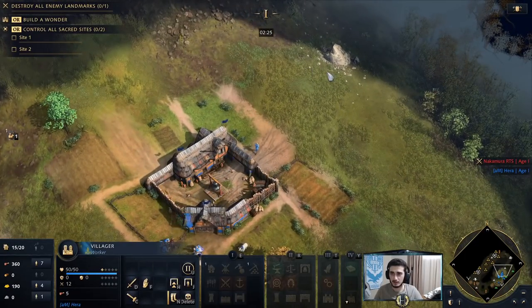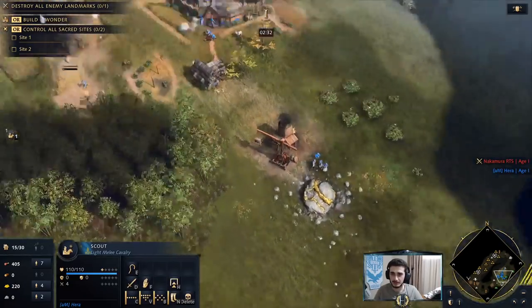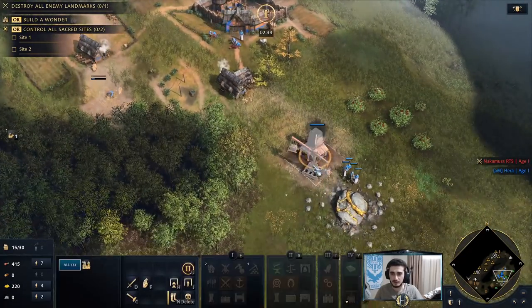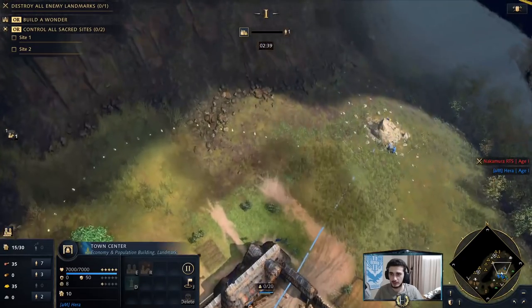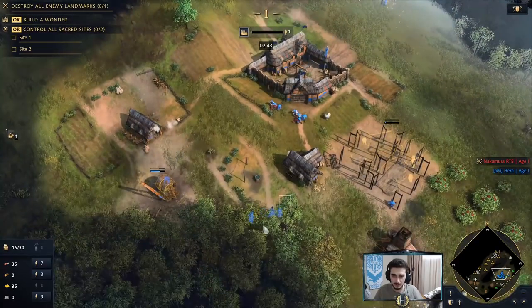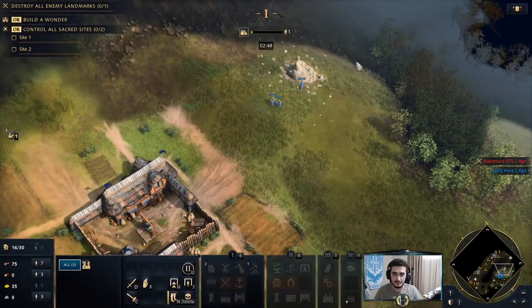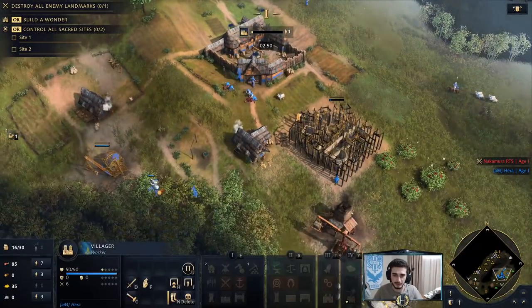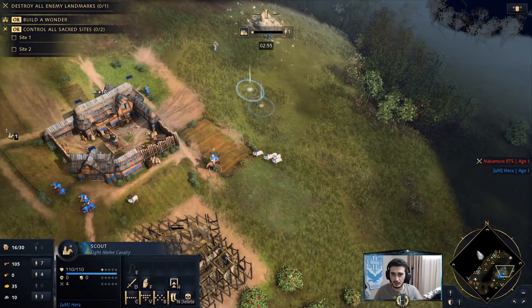I'm going to go over to the stone now. I think I'm a little early to the stone though because I'm not going to be able to afford a mining camp, which is the big problem here. It's a little bit late to the wood line too. I don't often do this build, so yeah, that's a big issue — they're already running back, which is not what I had in mind. Yeah, it's a little bit inefficient for sure, to say the least, but it is what it is.